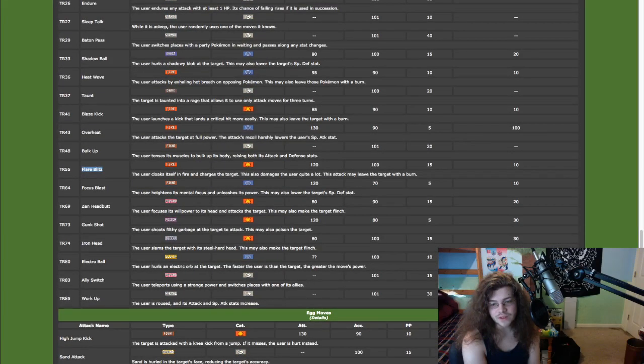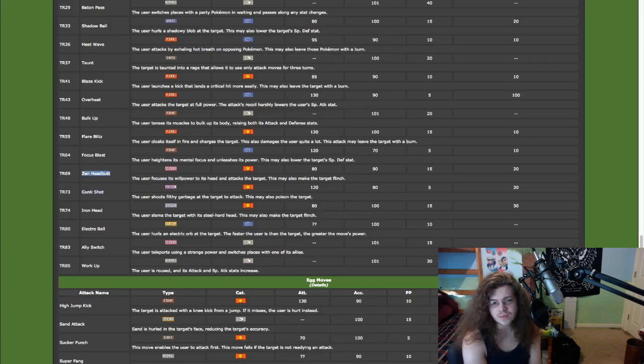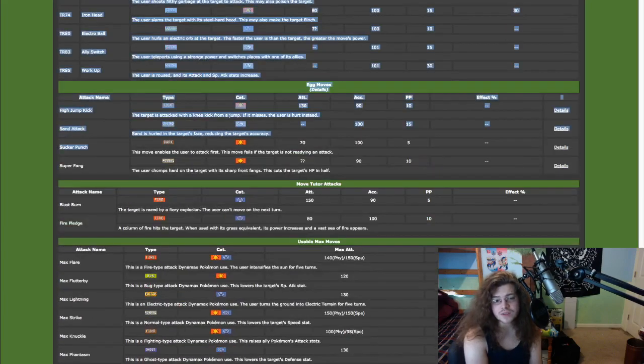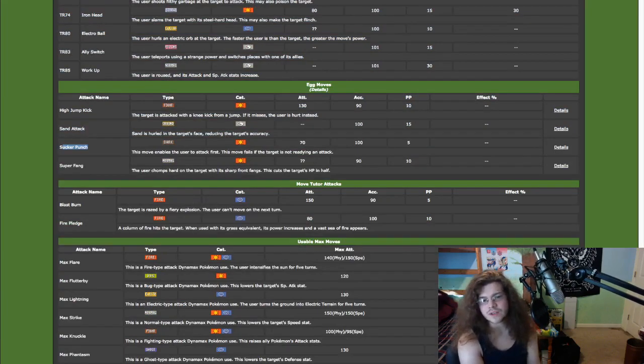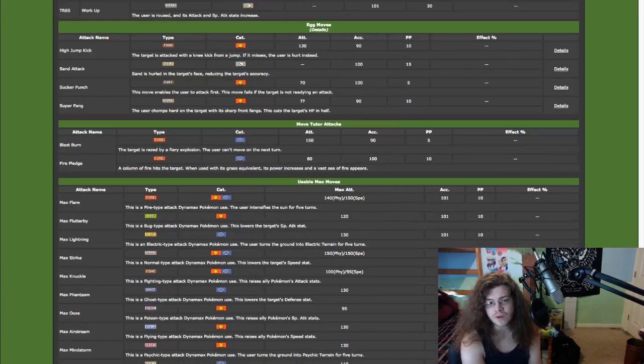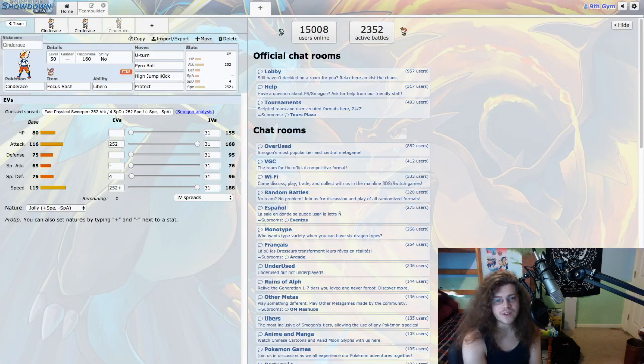Flare Blitz — but we have a better Flare Blitz with Pyro Ball. It does have 100 accuracy though, so you can pick Flare Blitz over Pyro Ball if you want the accuracy over no recoil. We are playing Focus Sash on our builds mostly. Gunk Shot is cool here. Zen Headbutt and Iron Head are all really good moves for Libero — all three of these are actually really good options. And Ally Switch is cool that it gets this. Sucker Punch is really good — it's an egg move, but we may actually put that on some of our builds.